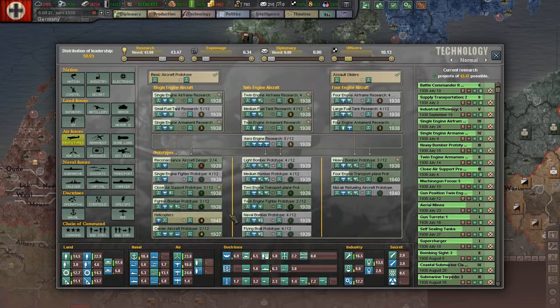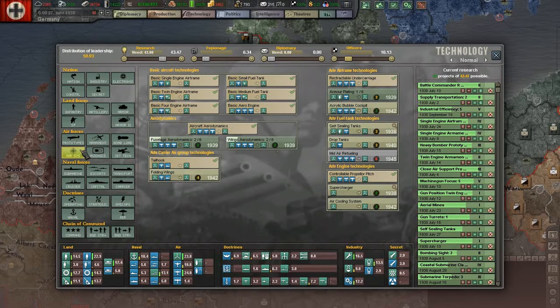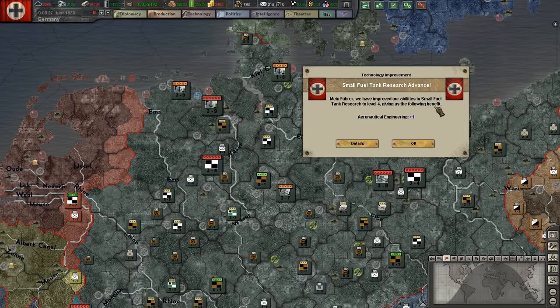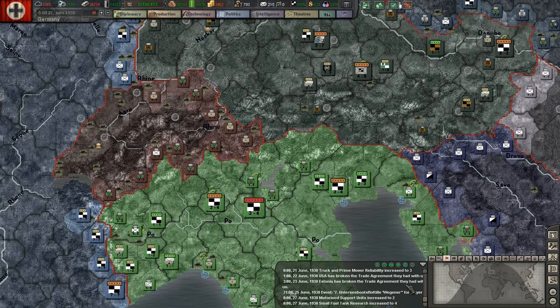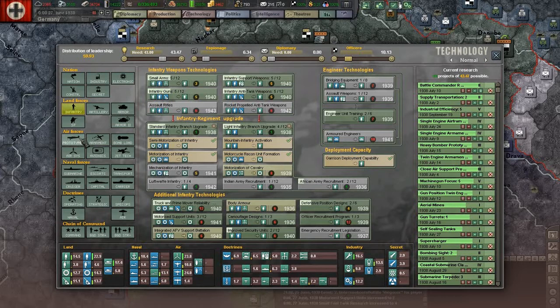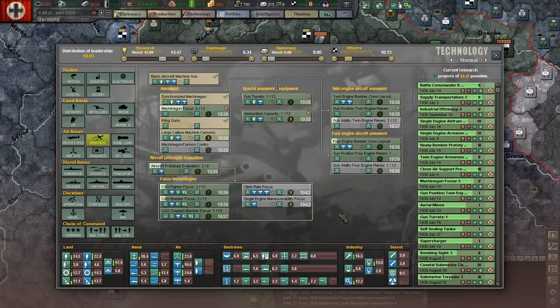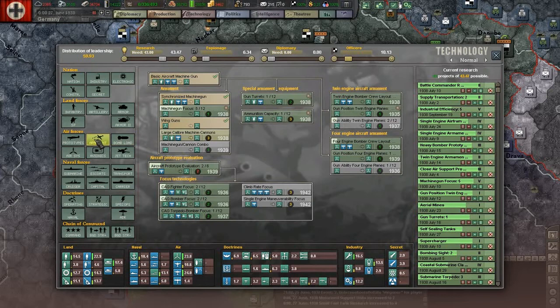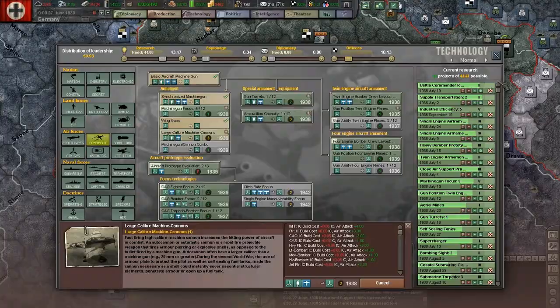The reason that happened pretty quickly, even though I think we started that one first, was because of advances in some of the events that pushed it along a little quicker. Let's increase ammunition capacity. The motorized support units would also be stupid to research now - cancel that. We've already got those. Let's do that as well.